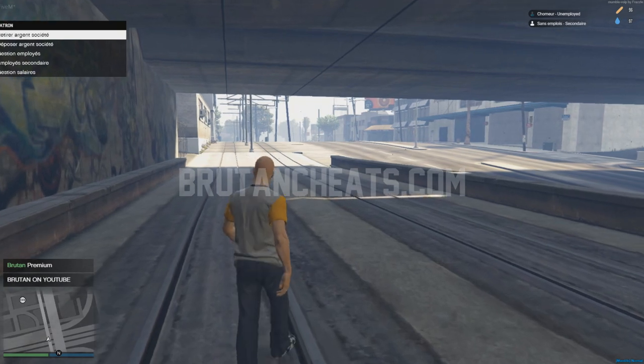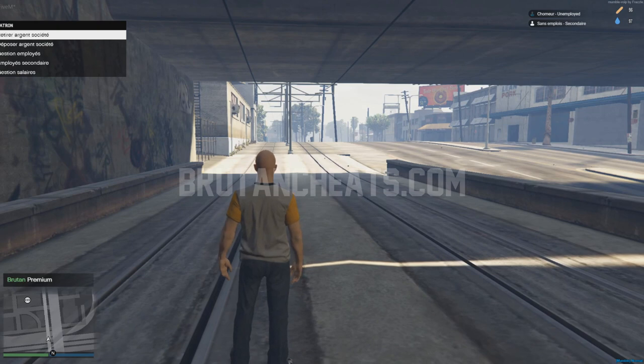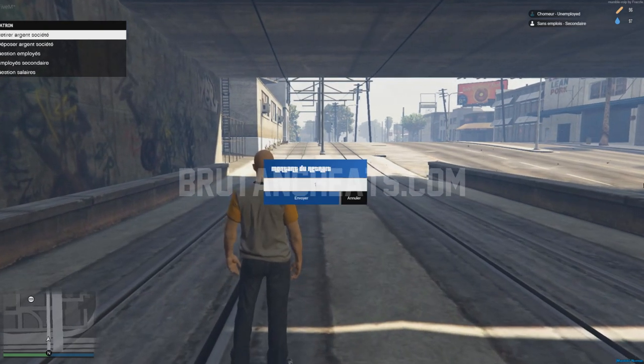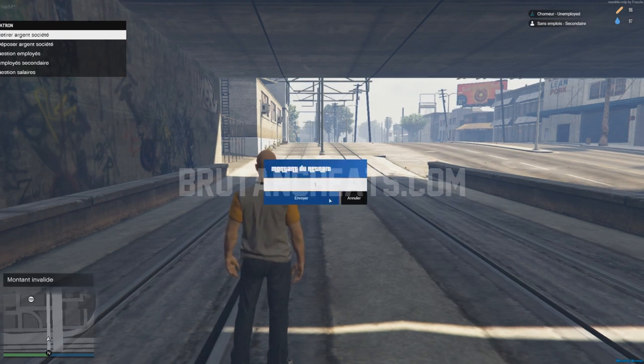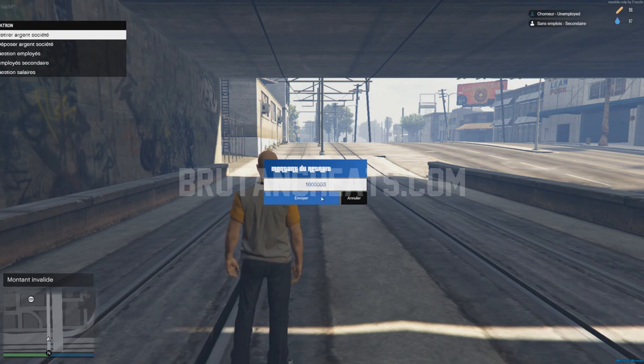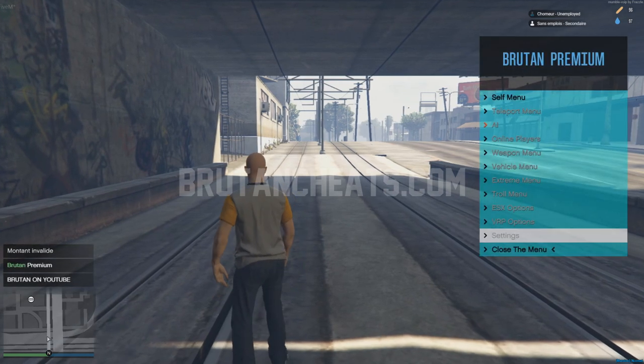Today I'm gonna try to open the boss menus of the server and withdraw some money from the boss menus. Let's go — you see I have only 4000 cash on me, so let me use the Bruton Premium. Let me try to open the menu of, let's say, police. I don't really speak French, but I think the first option is the one where I can withdraw money. Let me try to withdraw 5 millions — it says invalid amount. Let me try 2 millions — again, invalid amount.